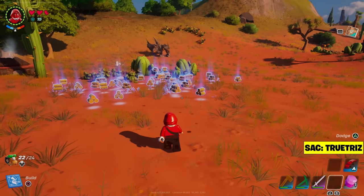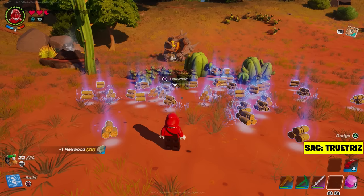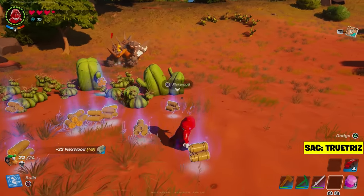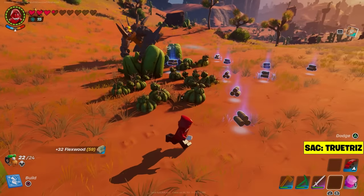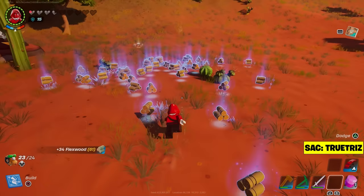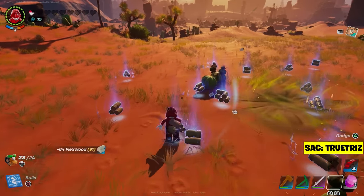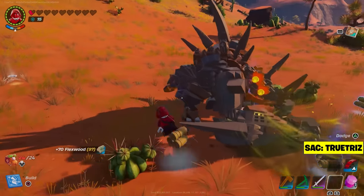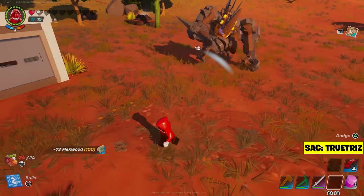An awesome secret that not a lot of people know is that if you guys go into a desert or a Mesa Biome, you can actually find the Sand Brutes. These things will actually cause a lot of damage, and if you guys are close enough to them, they will actually smash and destroy cactuses, so you can get Flexwood very easily without having to get a rare axe. It will take a little bit of time to find one, but once you do, you guys are going to be getting Flexwood very easily, especially early on in the game.